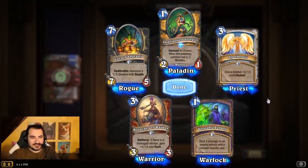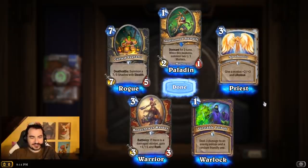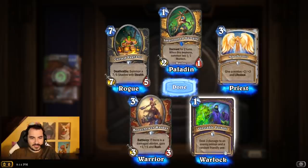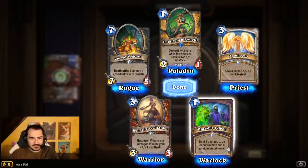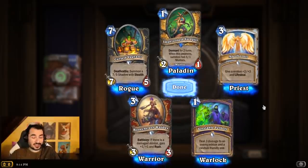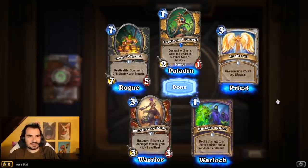We obviously won't get too many legendaries. This is also a good excuse to look at some of the cards, because I certainly don't remember quite all of them. This card deals 3 damage to an enemy minion and a random friendly one — so if you don't have a minion, it just does 3 to a random enemy. It's hard to synergize 3 damage to a friendly though. That's a bit tough.